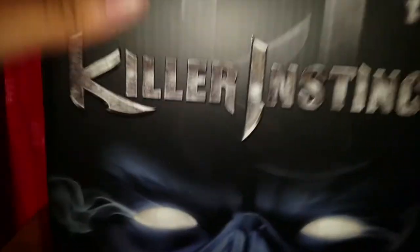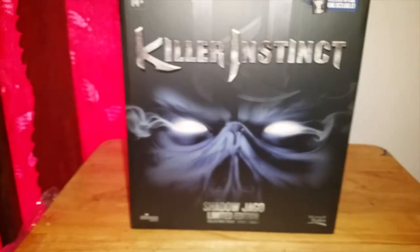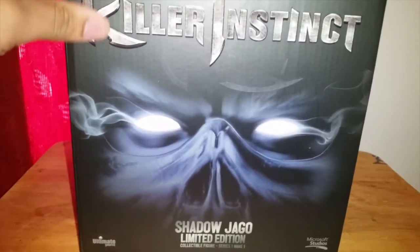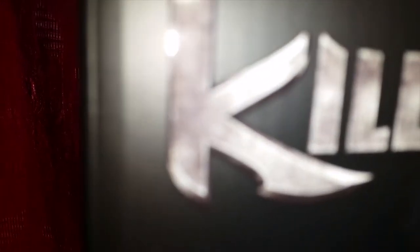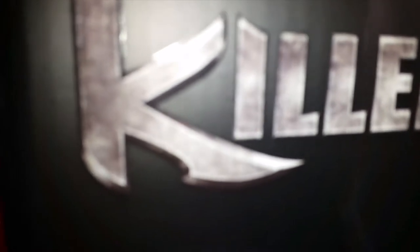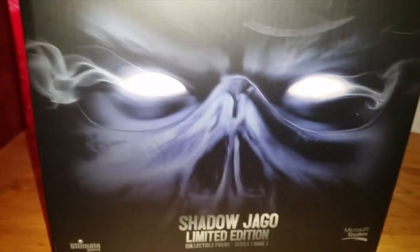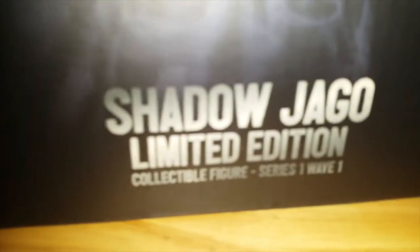Alright, now we can sit down. Let's check this out. So we have the front of the package — matte finish, a little bit of gloss on the lettering, a little bit of texture, but it's flat. Shadow Jago's face, limited edition, Series 1, Wave 1, Microsoft Studios, Ultimate Source — exclusive in-game unlockable.